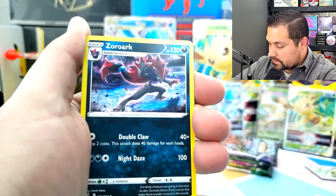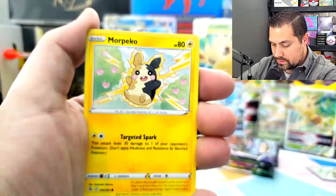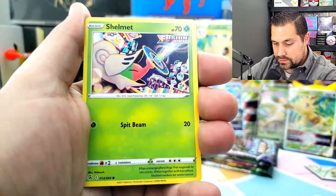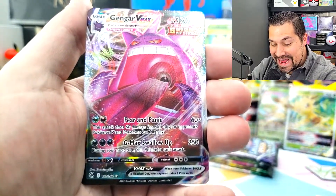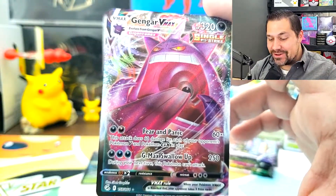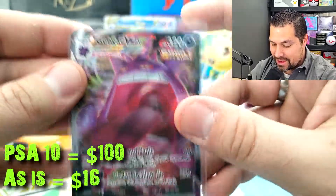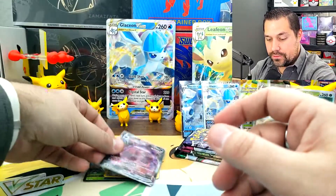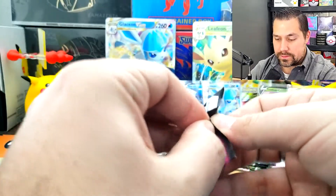Fusion Strike is next. Morpeko, Skarmory, Munna, Plusle, Shelmet, Lopunny. Oh my goodness — Gengar VMAX! No way. Team V, Gengar VMAX — what a hit. That is a highly sought after card. I know it's not the alternate art, but that is a beautiful hit to be getting out of just a few packs in one of these kind of boxes. That is awesome.